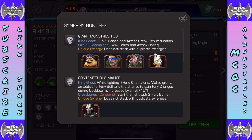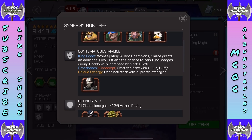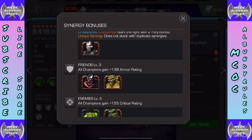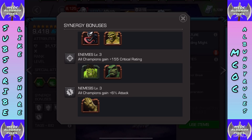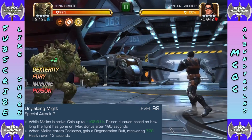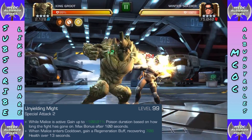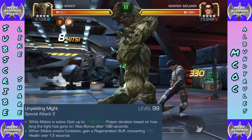Now let's look at synergies. We see a 35% poison and armor break debuff duration increase — that's from Mole Man or Immortal Abomination. There's also the one with Crossbones. My personal favorite synergy is the one with Eye Bomb: you get that duration bonus and also, while Malice is on cooldown, a 25% chance to inflict poison over 12 seconds plus a cooldown reduction. Using those two together is very effective.